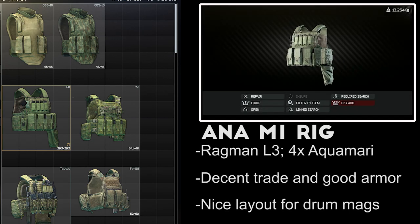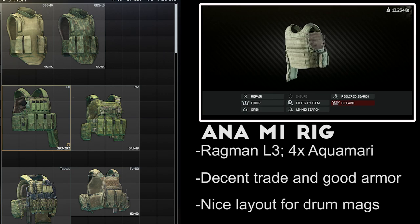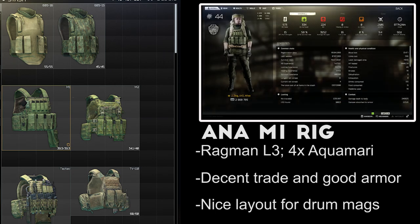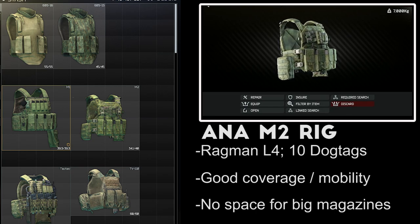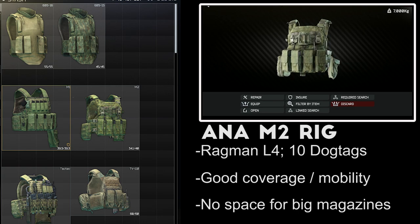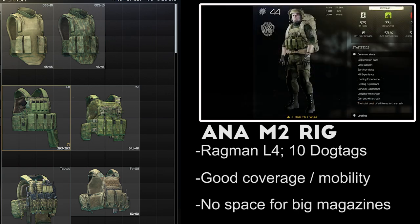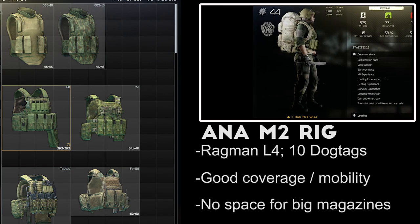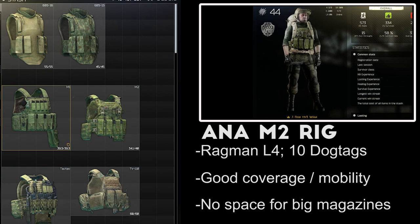The ANA Tactical M1 armored rig is available from Ragman Level 3 for a trade of 4 Aquamari water bottles, which can easily be found on shoreline. This rig gives you level 3 armor for the chest and stomach, and has a really great slot layout with 2 2x4 slots for drum mags. The mobility reduction is 10% to movement and 5% to turning speed and ergonomics. The ANA Tactical M2 armored rig is available at Level 3 Ragman for 3 visors and 4 R glasses, or from Level 4 Ragman for 10 dog tags. It offers level 3 protection over the chest and stomach with slightly higher mobility stats than the M1 rig, but the rig layout only gives you 8 1x2 slots and 2 1x1 pockets.